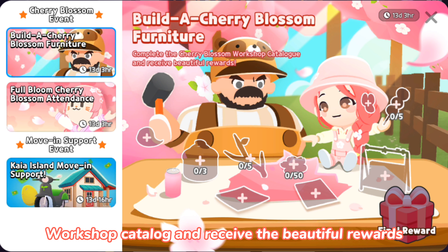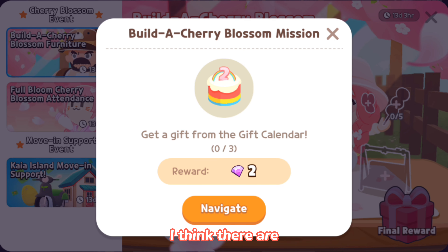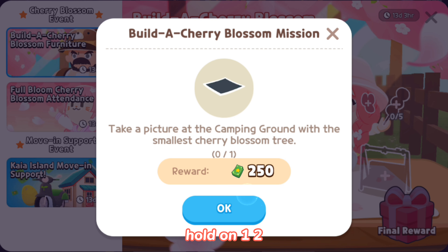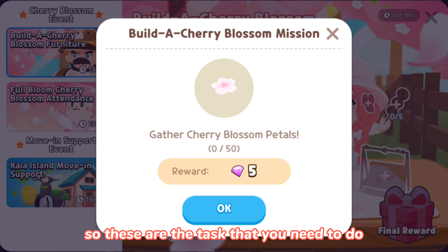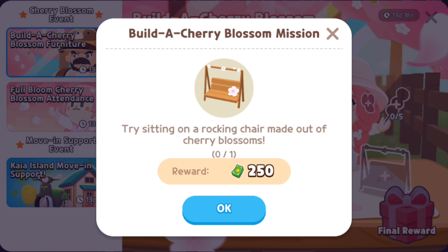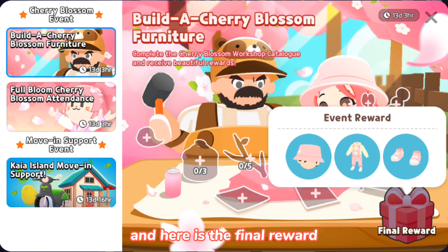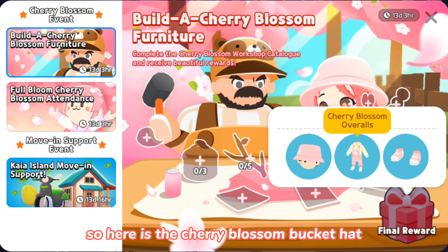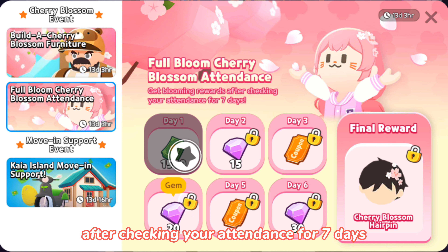First is to build Cherry Blossom furniture. You need to complete the Cherry Blossom Workshop Catalog and receive the beautiful rewards. There are 8 or 9 quests in total for you to get the final reward. Some are going to guide you and some are not. Here is the final reward: the Cherry Blossom bucket hat, the overalls, and the high top.